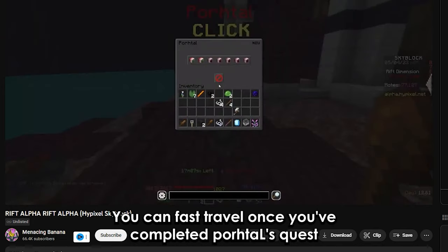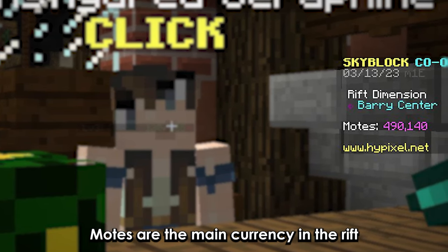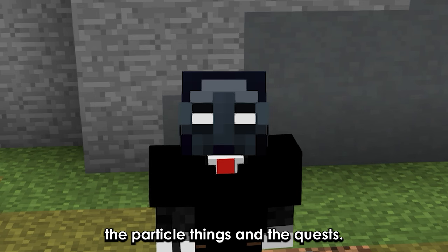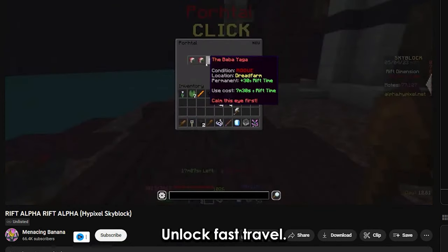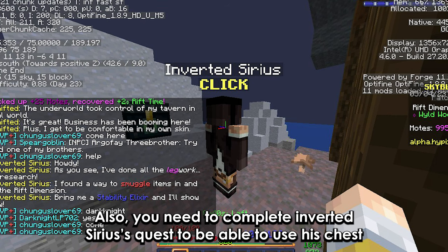You can fast travel once you've completed the portal's quest. Motes are the main currency in the Rift — you can get them from mobs, the particle collectibles, and quests. Speaking of quests, there are a lot of them. You'll need to complete quests to get the new items and unlock fast travel. You also need to complete the inverted Sirius's quest to be able to use his chest.